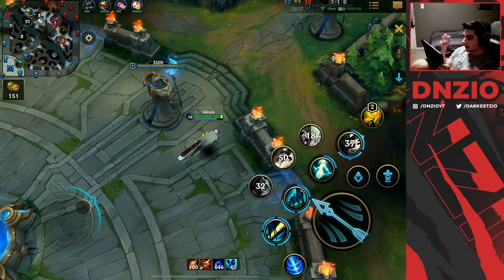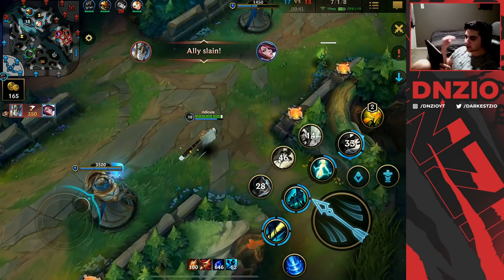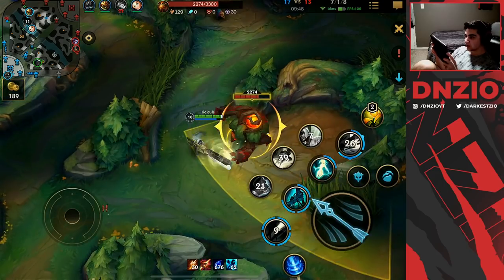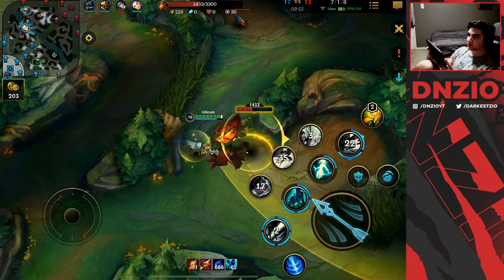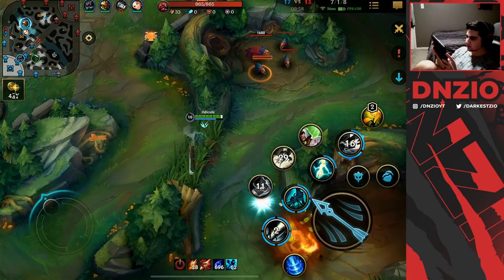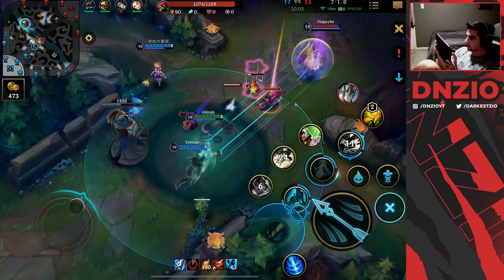A combo I like to do is use skill 2 and then immediately ultimate — when you land your root it's a nice way to ult right on top. It's a good amount of damage and the best way to land Senna's ultimate for damage since it's very precise. If you're just trying to shield your team, you can always do that and it doesn't require precise aiming.